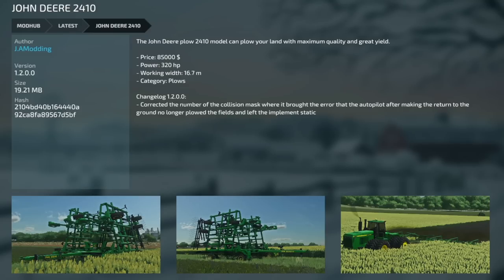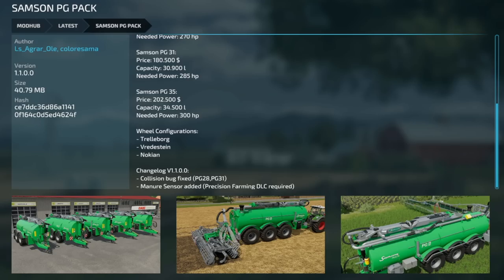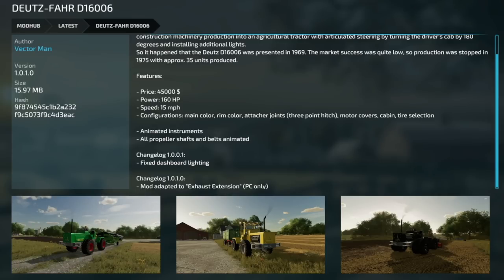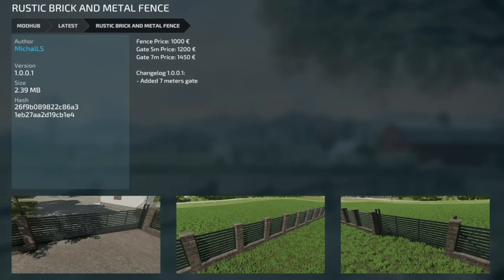Everything should be working great now. Also, this works really well to prepare your seedbed before the DB120 — check it out. The Lizard F100 from Farm Citrus Soul got a great update — version 1.1 added passenger compatibility. Kubota DLC will be required, but it still works. Also, an update to the Samson PG PAX, version 1.1 — collision bug has been fixed and a newer sensor has been added for Precision Farming. The Doidsvar D16006 got an update to version 1.1 — the mod has been adapted to the exhaust extension for PC only. They're actually both made from the same modder, which is cool. And the Rustic Brick and Metal Fence got an update — added 7-meter gates.